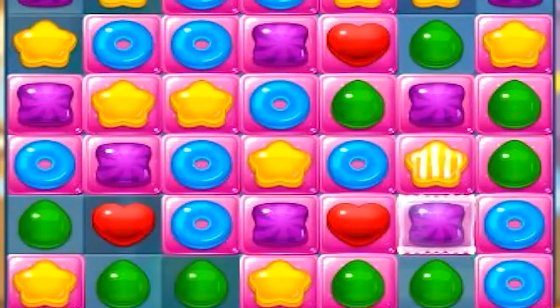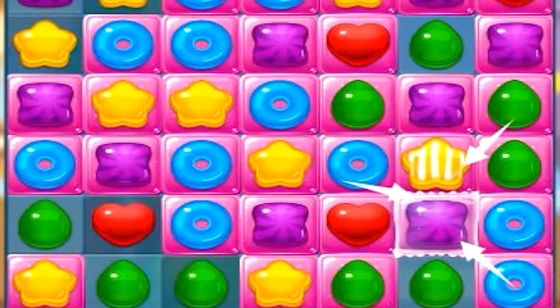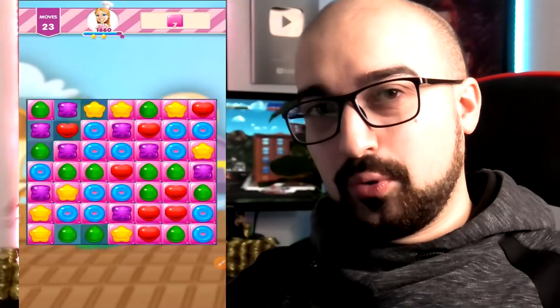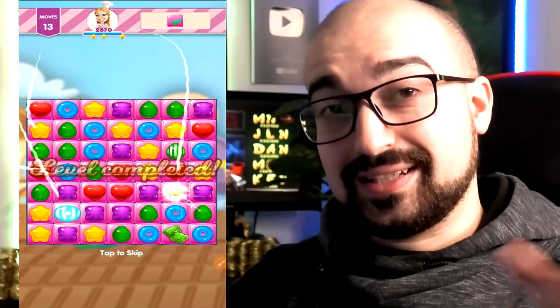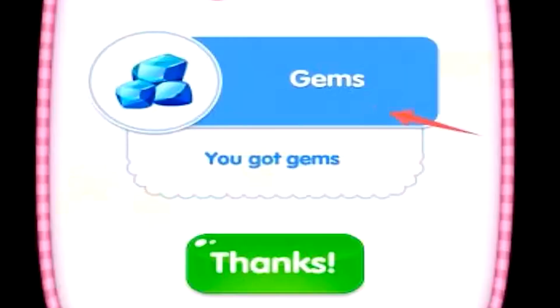Almost finished up with this level now. Make sure you always keep an eye out for these situations where you have mega blocks that you can merge together. Watch what happens when I merge the two together — it completely wiped the board, which made our job so much easier. And that's it, the level has now been completed, so technically at this point we should be able to generate our coins.